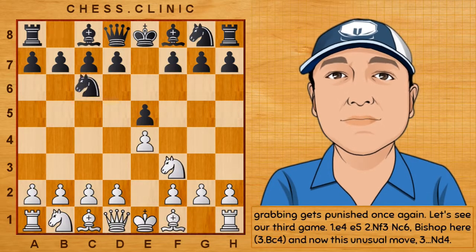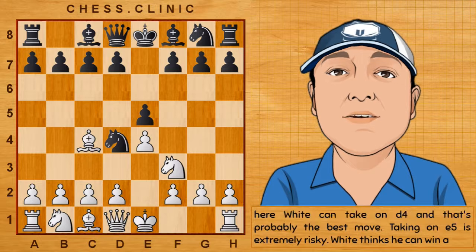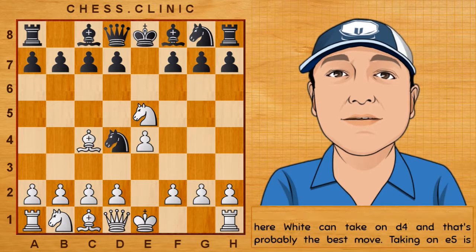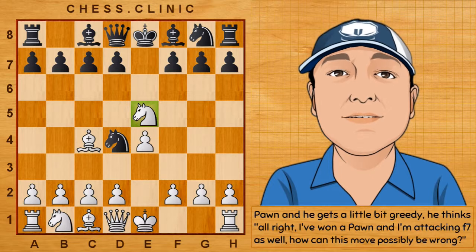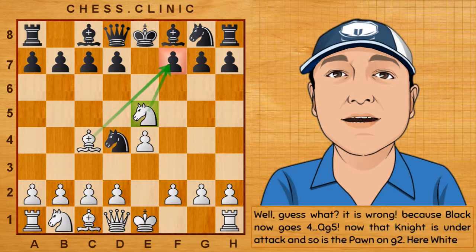Let's see our third game. e4, e5, Knight f3, Knight c6, Bishop here — and now this unusual move, Knight to d4. White can take on d4, which is probably the best move. Taking on e5 is extremely risky. White thinks he can win a pawn and gets a little greedy — he thinks he's won a pawn and is attacking f7 as well. How can this move possibly be wrong? Well, it is wrong.